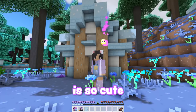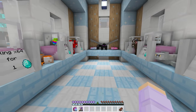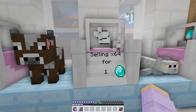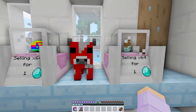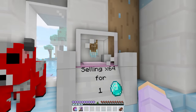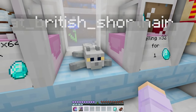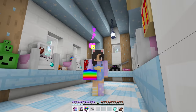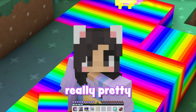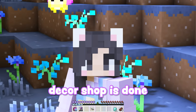Look at the decor shop — this build is so cute! I can't wait to see what kind of decorations will be inside. Oh my gosh, it's full of plushies: axolotl, ender dragon, cow, cat, llama, slime, fox, and mooshroom plushies. There are also flower pots, a rainbow block, flower hanging baskets, and different lights. I really shouldn't buy anything, but I kind of want this cat plushie and I want to see what the rainbow block looks like. Whoa, it kind of hurts my eyeballs but it's also really pretty. Let me know in the comments what I should do with these rainbow blocks! For now I'll just put them in my backpack. Alright, the decor shop is done — let's go work on the weapon shop.